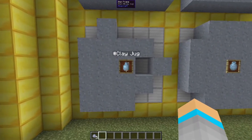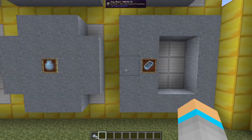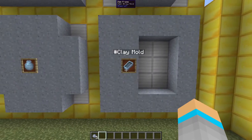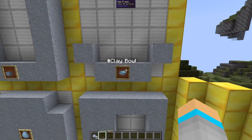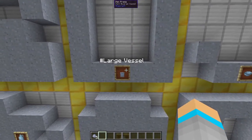Following this 5 by 5 grid, there are 5 basic clay objects which can be formed. These include the clay jug, the clay vessel, the clay mould, the clay bowl, and the large vessel.